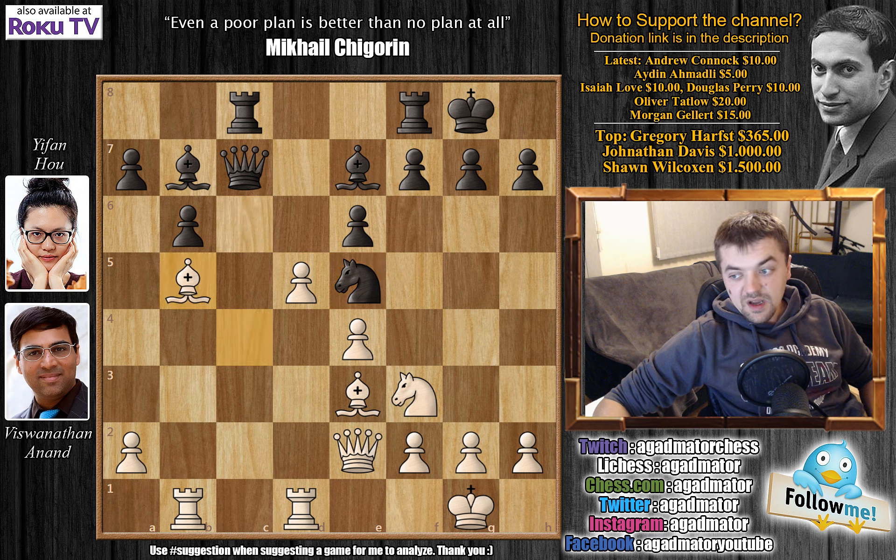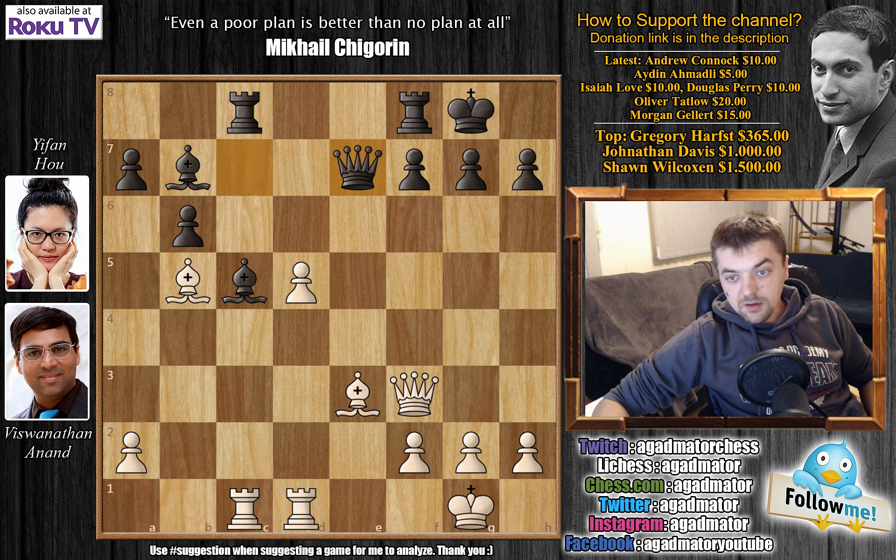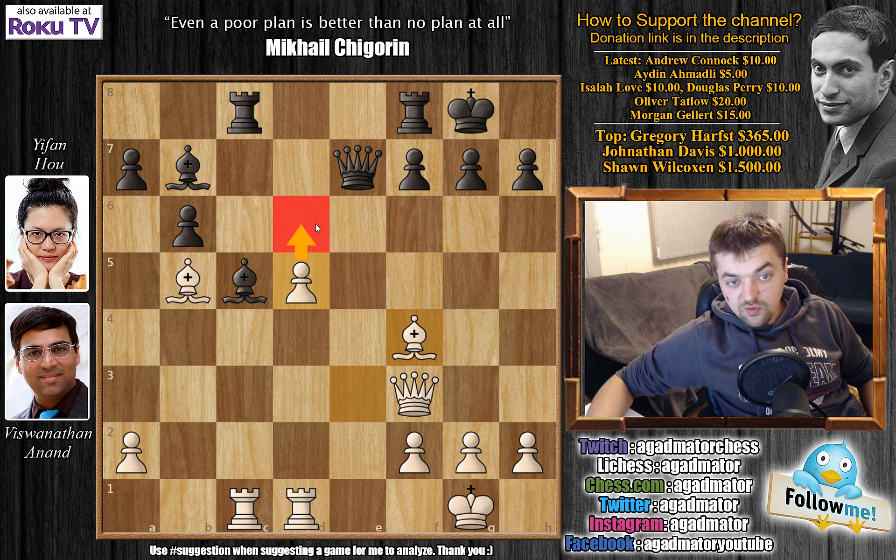Again we have bishop to b5, e captures on d5, e captures on d5, and Yifan exchanges that knight. Knight captures, queen captures, and we have bishop to c5 offering more exchanges. Anand pins the bishop with rook b to c1. Queen to e7 unpinning, and bishop to f4. Again Anand doesn't allow the trade of bishops and is preparing the move d6.